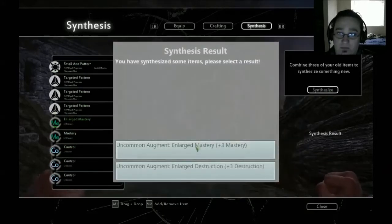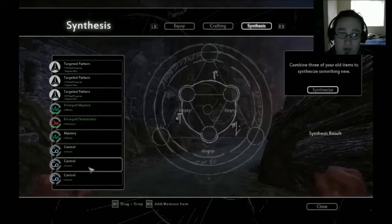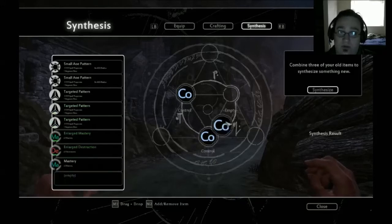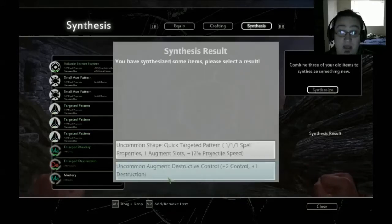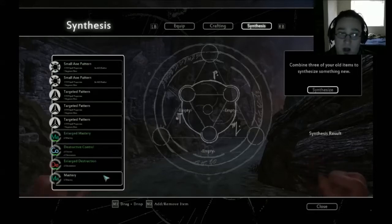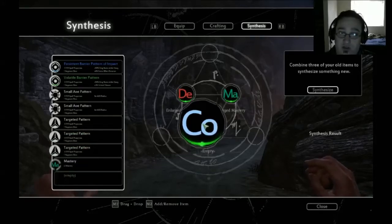We'll synthesize and make enlarged destruction, then enlarged mastery, and then destructive control. Three uncommons — I'm pretty sure that makes a rare. Rare augment: focused destruction to volatility. We'll definitely go with that. Then we'll take a fireball, add force destruction, and then a targeted pattern.